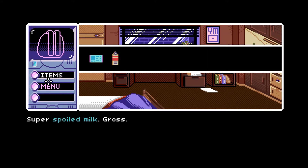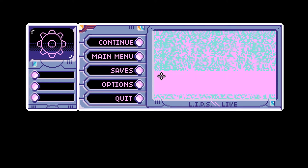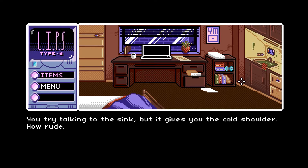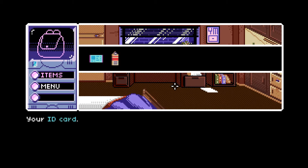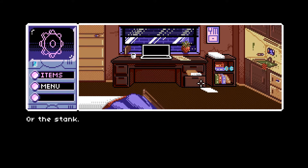You're kind of always looking at things through this square perspective, flipping through items with this menu system. You can access the menu screen to save and access options. The pixel art is really awesome looking. Looking at the sink — only that it seems to be growing. You try talking to the sink but it gives you a cold shoulder — rude! We can also use items on objects like the sink. Using our spoiled milk: 'No way, you can't possibly imagine the indescribable inhumane horrors you're about to unleash onto the world.'